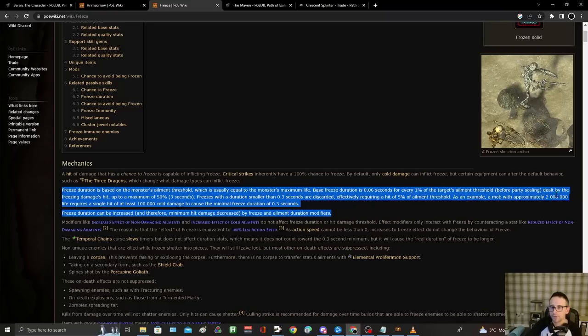A simple example: 2 million life means you need to do 100,000 cold damage to hit that 0.3 seconds. What you can do is increase the duration of freeze — don't confuse this with ailment effect, as ailment effect does nothing for freeze. Increased duration of freeze or increased duration of elemental ailments can make a difference because it means you don't need to do as much damage to hit the cap. So if you increase your duration by 100%, instead of your base freeze doing 0.06 it does 0.12. In most Heat Shiver builds you want to be maxing this where you can without compromising too much.